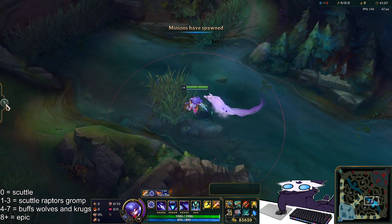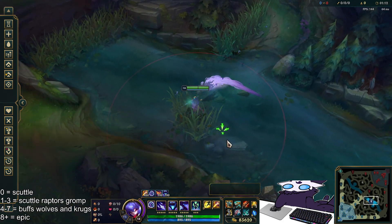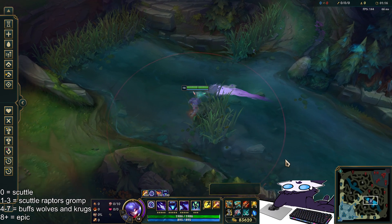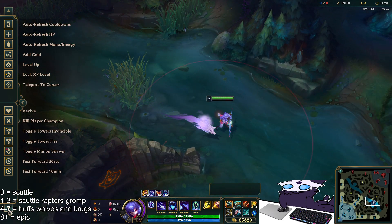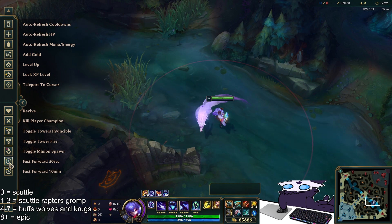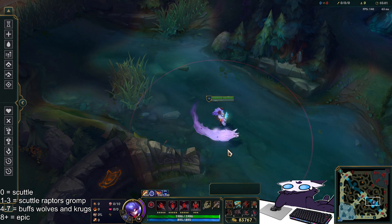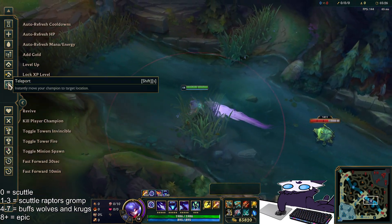With no marks, your first mark will always spawn on a scuttle crab — there's nowhere else it can spawn unless you get a mark before on an invade or something, and then it could spawn on the raptors. But if you have zero marks it will always be on a scuttle crab. The first mark will spawn on one of the two scuttles — it's 50/50. People are always gonna try to give you a reason like 'it always spawns away from me,' but realistically it's random. Once the scuttle spawns, as you can see, it's spawned on the top side scuttle.